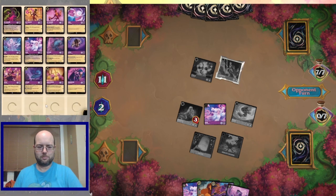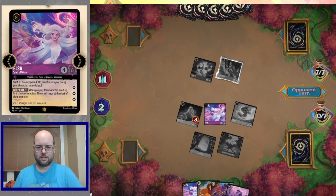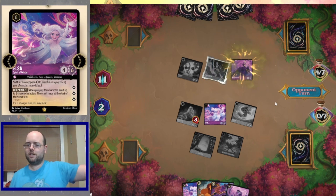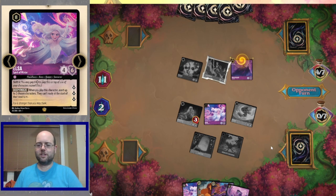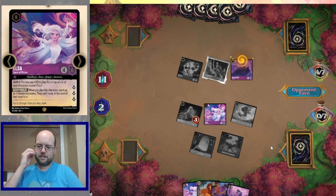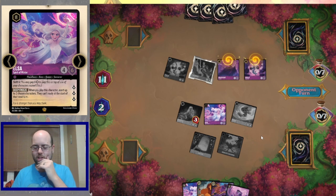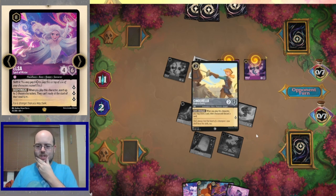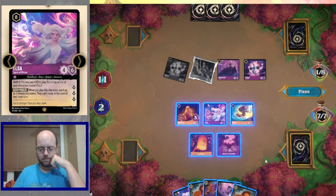Elsa still doing her thing and being awesome, keeping the opponent in check. Like Gandalf once said, when all hope fades, look to the east at sunset — and you might see an Elsa, and she's going to save you. Next turn, ideally, if we can go Rafiki, Mufasa, just set up another one of these wonderful turns, it'd be great. But we might have to just drop another big Elsa, freeze Cinderella, and that Merlin again.